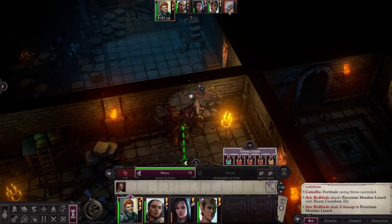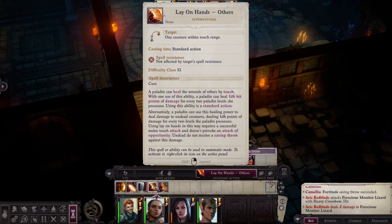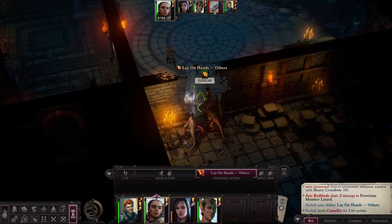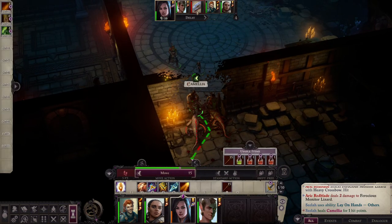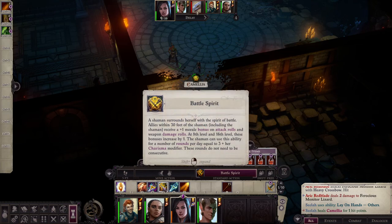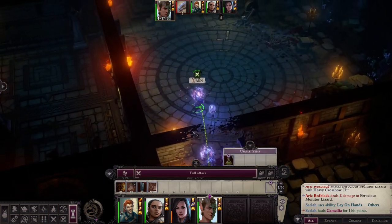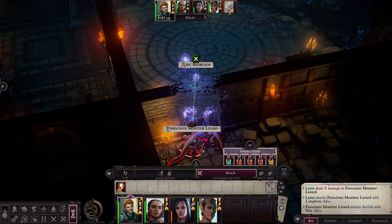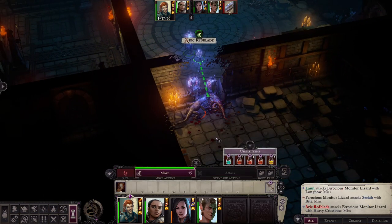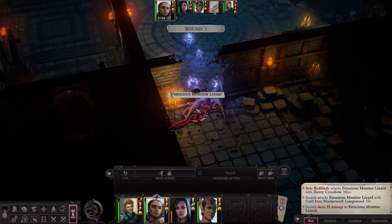That might be a challenge. Sela uses Lay on Hands on others. One hit point — wow, so strong. Camellia has zero in Mobility so I avoid attacking with her and just use Battle Spirit again. Lan moves and strikes. The monitor lizard focuses on Sela, who strikes back — 11 damage, even though this lizard is very strong.